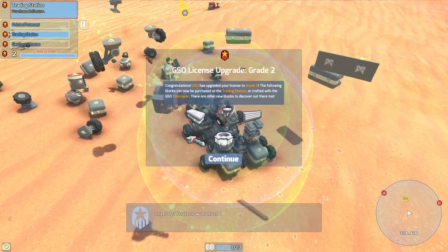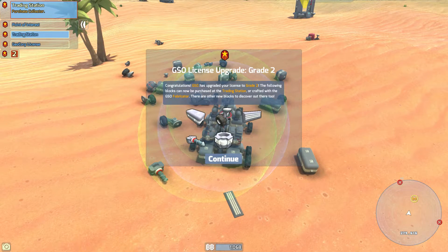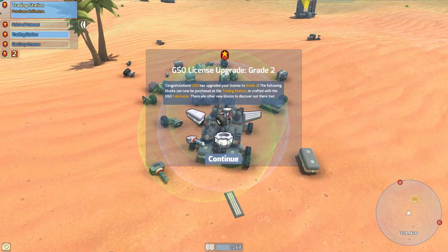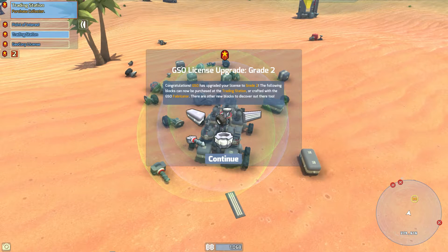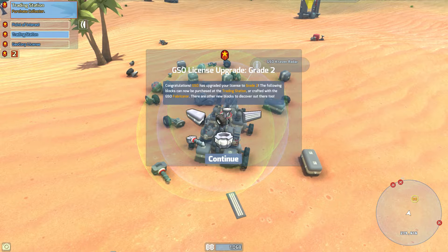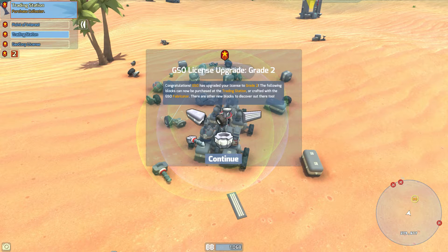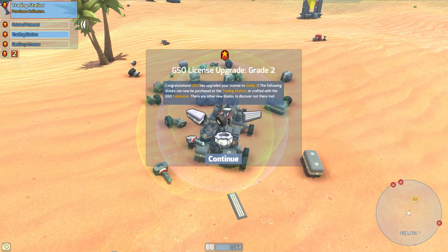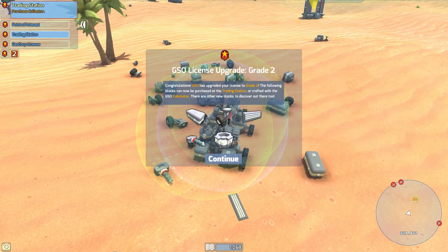GSO license upgrade 2! Congratulations — GSO has upgraded your license to grade 2. The following blocks can now be purchased at the trading station or crafted with the GSO fabricator, and there are other new blocks to discover out there too. We unlock the GSO Tube Block, the GSO Riser Wheel that clips on from underneath, and the GSO Buzz Strip Light.